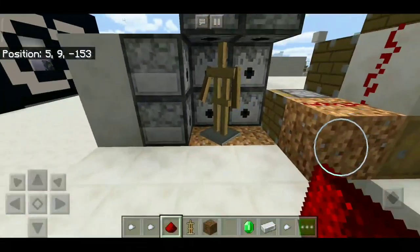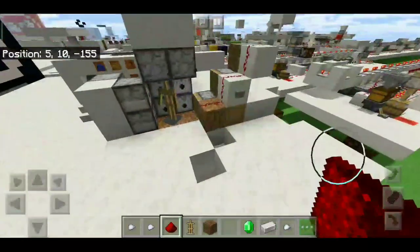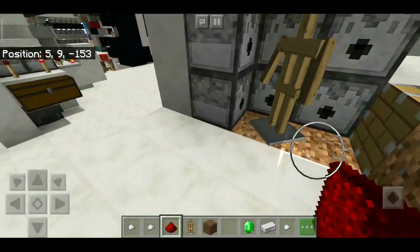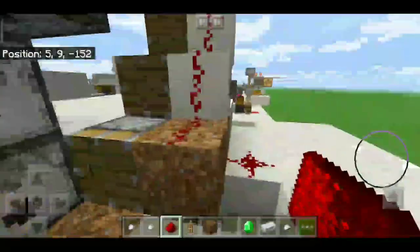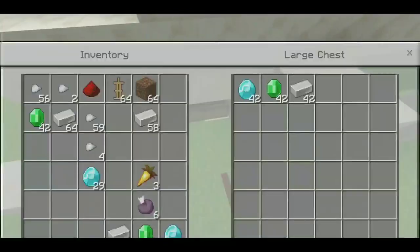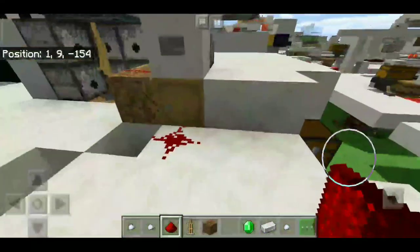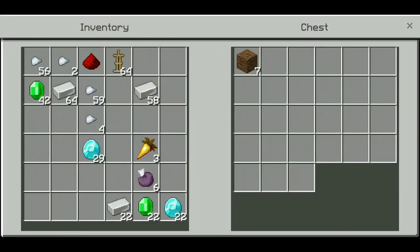This design isn't complete yet — I'm still working on a system to push the equipped armor stand out and replace it with a new one. There's also a small collection system: you get exactly 42 of each currency counted, and if you place something else like dirt in here, it gets collected into a separate chest.